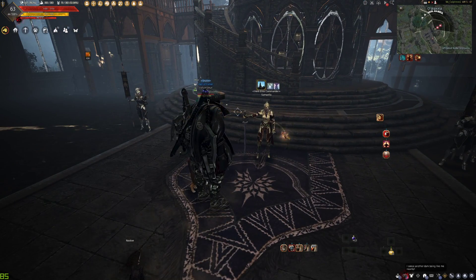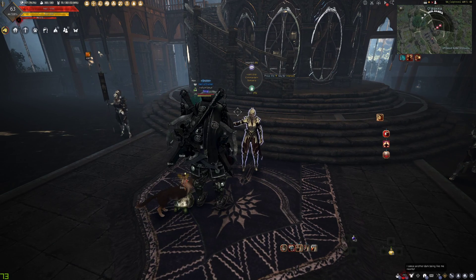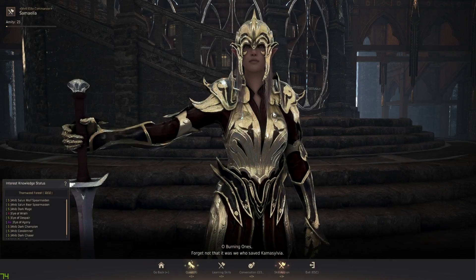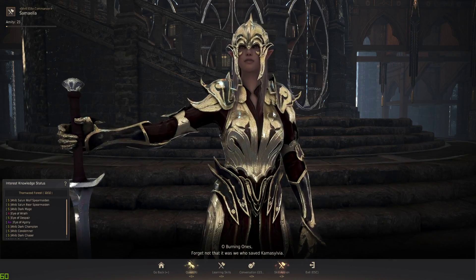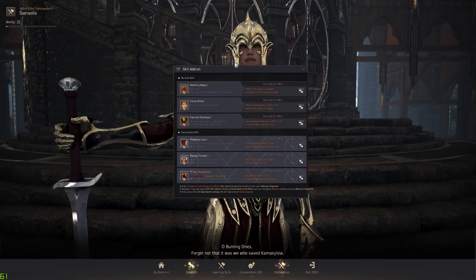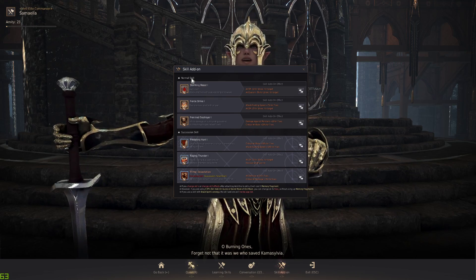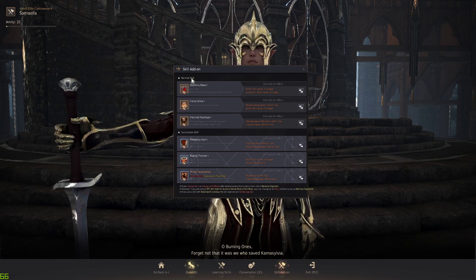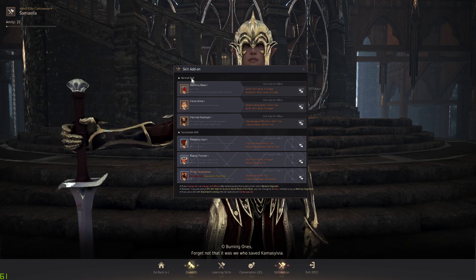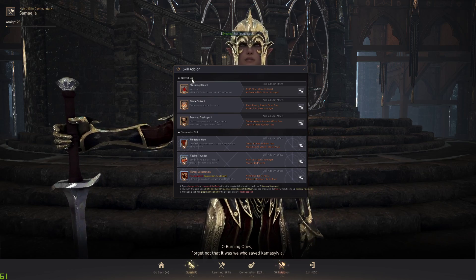I'm just gonna show you guys the session first and then Awakening. It's pretty straightforward, but the thing is it is personal preference. A lot of people ask, Steve, why do you have this or that — it's what I use a lot. The S-tier for the new add-ons is attack speed, so keep that in mind. Attack speed is key.